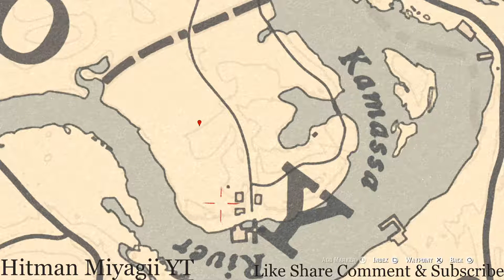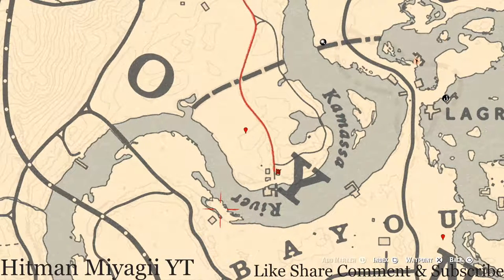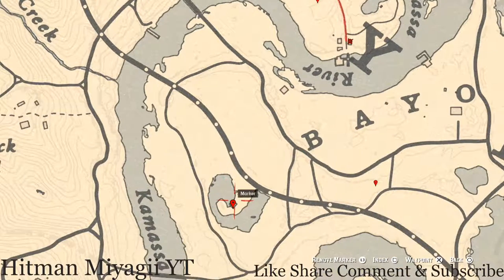If you are over in this area, there's a random family heirloom — a random lost jewelry — right about here. And inside this shack or structure, there's a Five of Cups tarot card. This tarot card is on a stack of boxes inside the little area, so go and grab that.